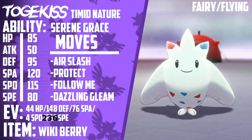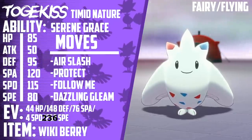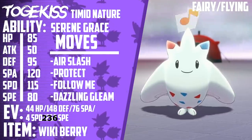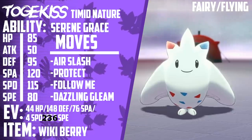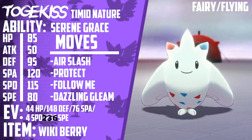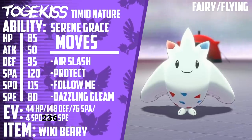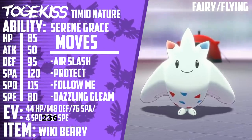Then we have Togekiss. It's holding a Wiki Berry. Its ability is Serene Grace. It's EV trained with 44 HP, 148 Defense, 76 Special Attack, 4 Special Defense, 236 Speed. It has a Timid Nature with 0 Attack IVs, and its moveset is Air Slash, Protect, Follow Me, and Dazzling Gleam.